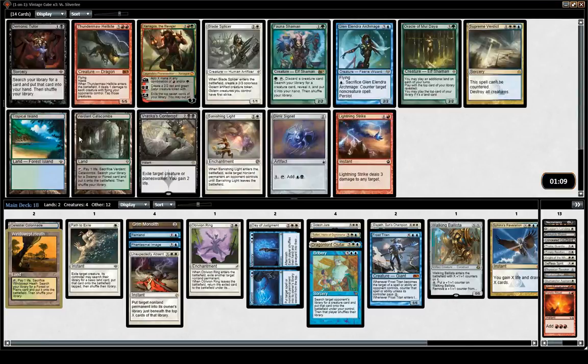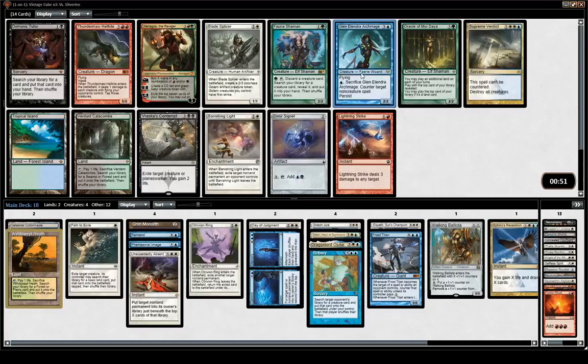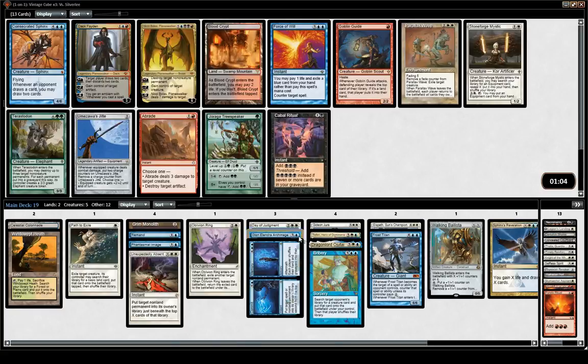If we can make the mana better somehow, that's really nice. Supreme Verdict is an upgrade over Oblivion Ring if it wheels, but not going to pick it here. Signet, Banishing Light, and Glen Elendra are all very good — I think it's Glen Elendra. Glen Elendra just wins against some decks — you cast it and they're like, okay, GG. There's a Sphinx here, but this is an easy Force of Will. I don't think it's even close at this stage.